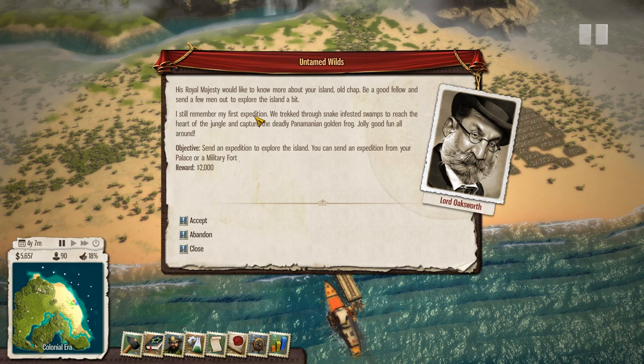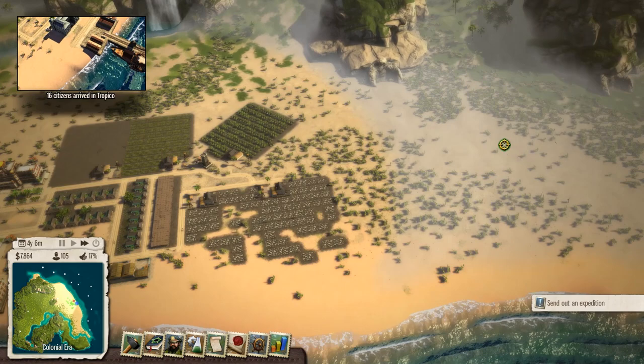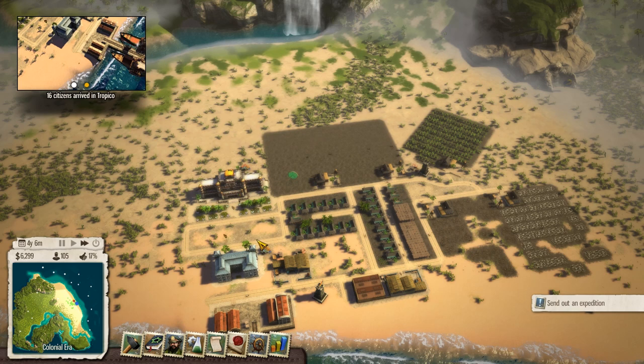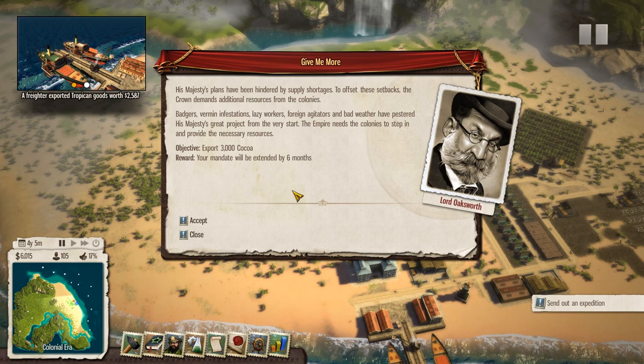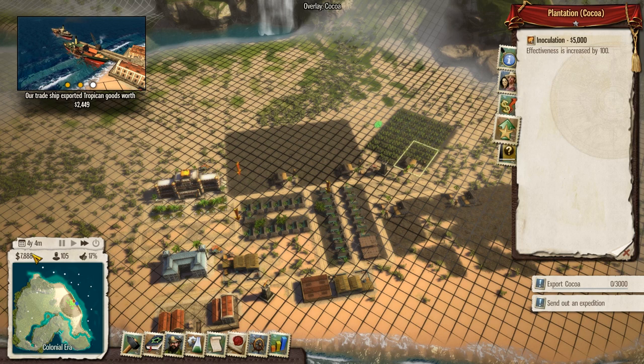Send an expedition to explore the island - you can send an expedition from your palace or a military fort. Accept - that's what we need to do. Explore to here. You need to find this - there they go, they're off. That's what we really wanted to do. 16 citizens arrived - why would you turn up here? The place is a hovel at the moment - I mean, it's going to be the most amazing island ever. Export cocoa - accept. We have cocoa, don't we? Monthly production 59 - it's not great.